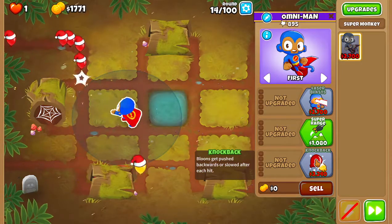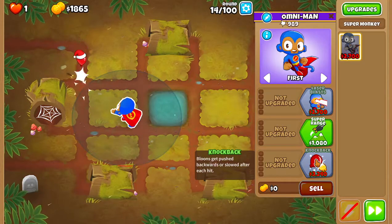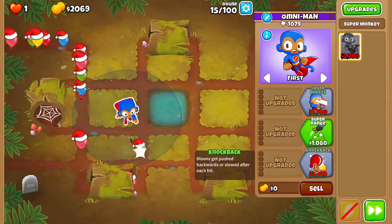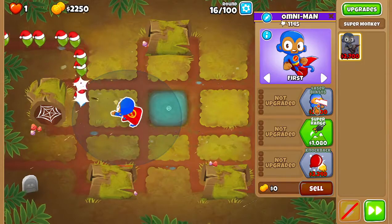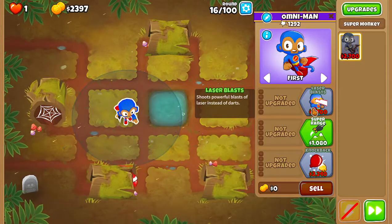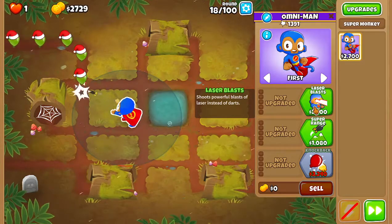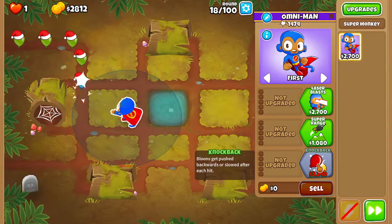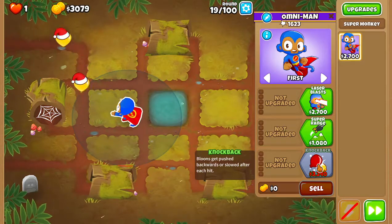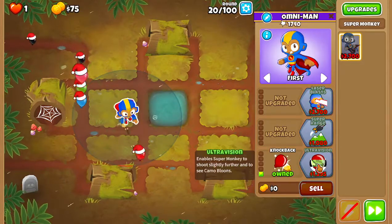There's also a bit of a catch-22 here, because super monkey upgrades are expensive as shit. If we get this guy to camo detection and then, to save money instead of buying another super monkey, we just go for plasma blasts on this guy — there's a massive problem in that once we get laser blasts, this guy can no longer pop purple balloons. So we might be able to defend against camo balloons, and then lead balloons, but if there are purple balloons right after that, we are legitimately screwed. And that is kind of hilarious.